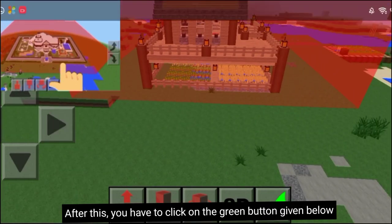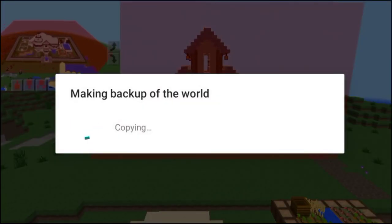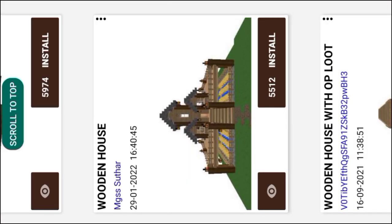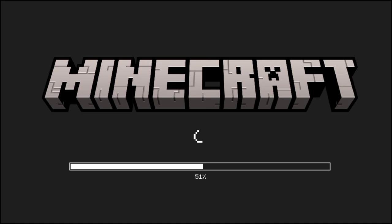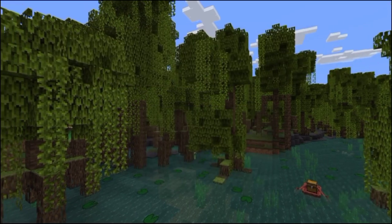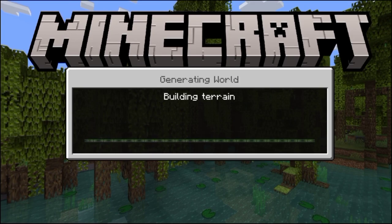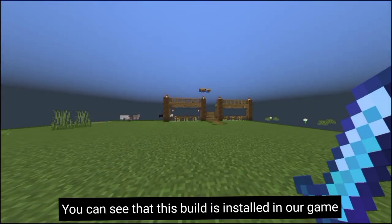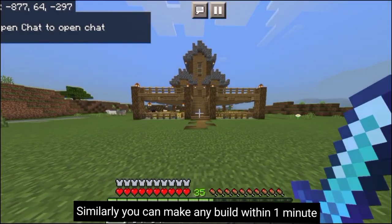After this, you have to click on the green button given below. Then you open Minecraft. You can see that this build is installed in our game. Similarly you can make any build within one minute.